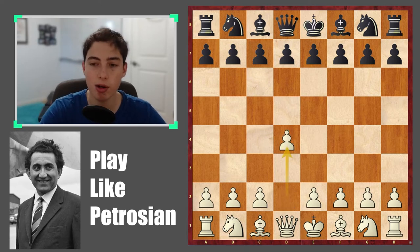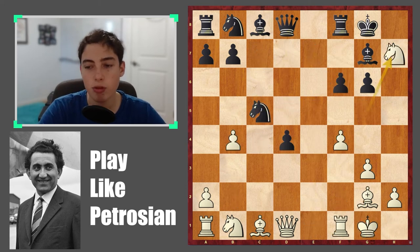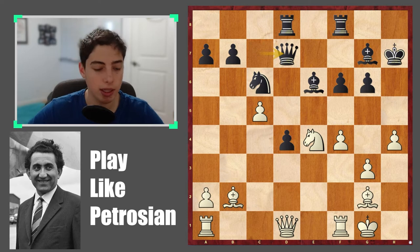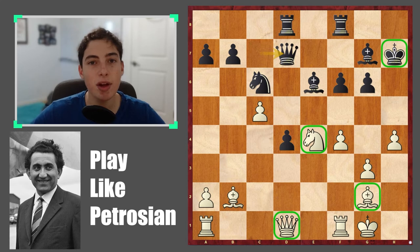Let's jump into the first game. The first critical point happens right after move 19, after queen d7. What did Tigran Petrosian play here to keep the attack going? He has some nice pieces situated, the king looks a little bit unsafe, but how do you break through? This is position number one — pause the video, take about half a minute, look at some options and find the right idea for white to continue pressing.